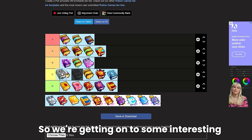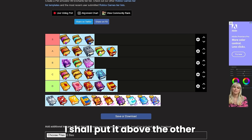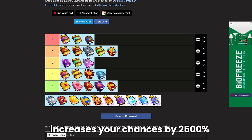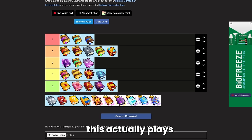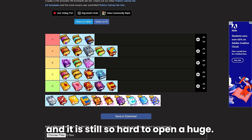Now for huge hunter, which is probably going to be upper A tier. Huge hunter increases your odds of hatching active huges by 25%. Compare that to the game pass huge hunter which increases your chances by 2,500% — a whole hundred times more. I've seen very inconclusive evidence of whether this actually plays a role in getting huges. I personally have five of these enchantment books when opening eggs to try to get huges, but it's so rare to get huges it's hard to say if it's even working. I've gone three or four nights opening eggs without getting a huge.